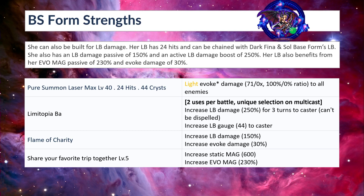Here is her LB, called Pure Summoned Laser (translated from Japanese): 24 hits, costs 44 crests, light evoke damage 71 to all enemies. It's a bit lower than her chaining skill but does benefit from the LB damage modifier. Limitopia Ba is 2 uses per battle, unique selection and multicast: increased LB damage 250 for 3 turns to caster, can't be dispelled, increased LB gauge 44 to caster — meaning you can use the LB next turn since it fills the LB gauge to max. Also boosts LB damage 4 to 50. Flame of Charity: increased LB damage 150% passive, increased evoke damage 30%.